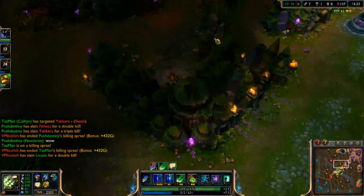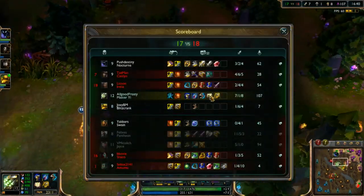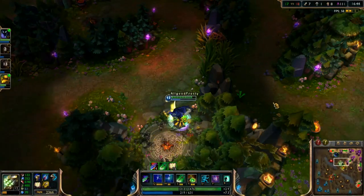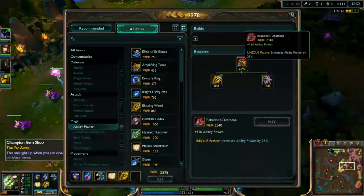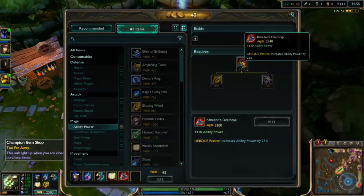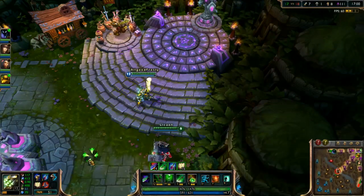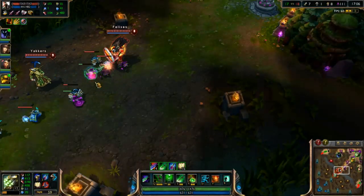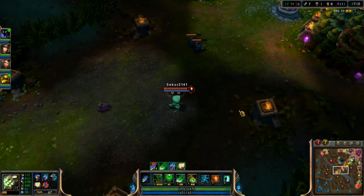I'm getting quite a few stacks on my Mejai's now — at 16 — which is why I like Mejai's. I'm 7-1-8, doing pretty well. I haven't ganked as much as I wanted to, but I'm going to go ahead and grab Deathcap. It increases my ability power by a substantial amount. It's only 17 minutes in the game, so I would say I'm pretty fed. Kill-wise, I'm doing pretty good.